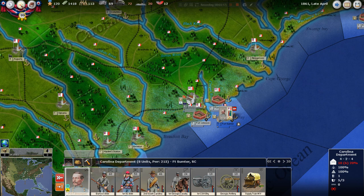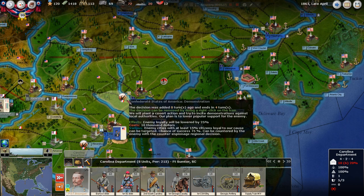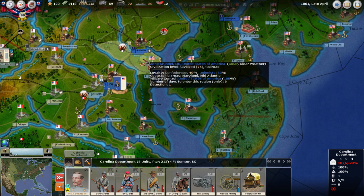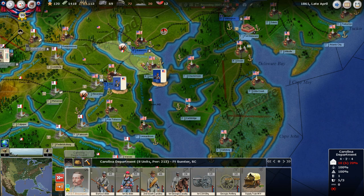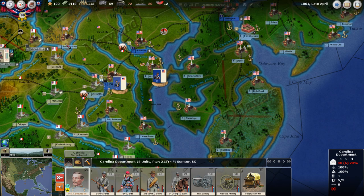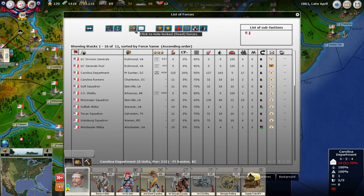We've played our cards this turn and we're developing some territory. We've bankrolled some demonstrations up here in the north — in Alexandria, near Baltimore, Annapolis, and Arundel, Maryland — to cut Union loyalty, reduce supply, and potentially disrupt rail lines. We've also exported some bales of cotton. When you get near the end of a turn, you want to look at your atlas and click to hide all fixed forces to see what's left to move.